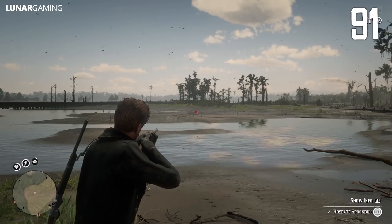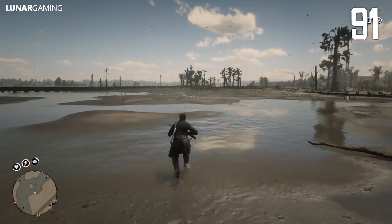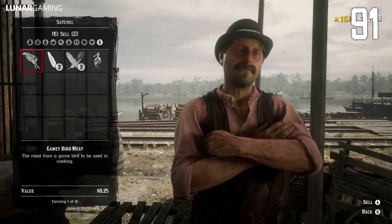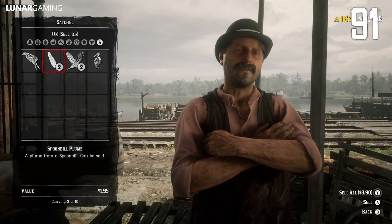The best animal to sell online is actually the spoonbill. In total for a perfect one including the carcass you will get $9. It's not quite as high as some of the bigger animals, but they're far easier to kill, easier to catch, more abundant, and the pelts will all fit inside of your satchel.